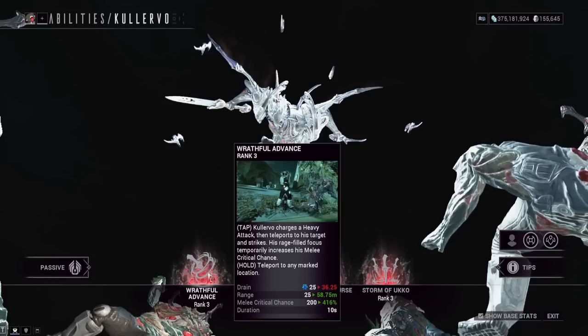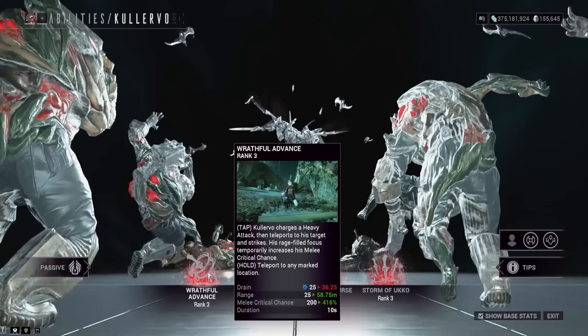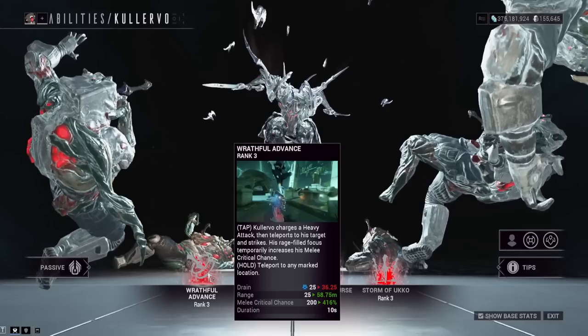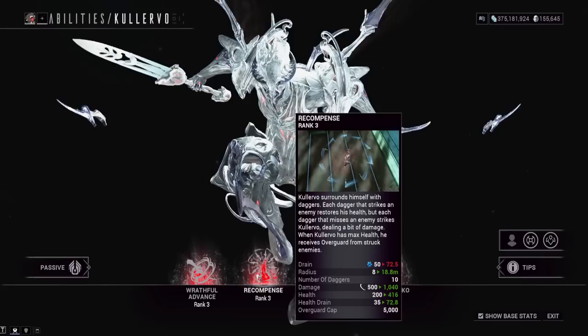Since his first ability is a helminth, you can give it to other frames — I'll have a video on a frame using this helminth probably on Monday. It gives you a big crit chance buff for melees for whatever mod duration you've gone for, allowing massive red crits even on light attacks, not just heavy attacks. The glaive can also get more crit chance, and it is a little buggy on the glaive with the heavy attack teleport, but I'd still recommend the glaive on Kullervo.